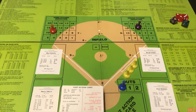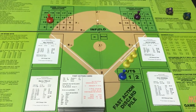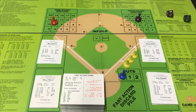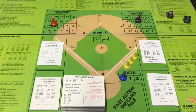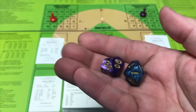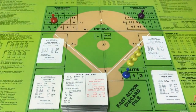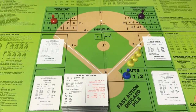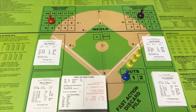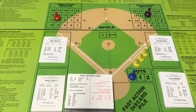Now we all know that you can use 2d6 to determine whether the pitcher is in charge or not — that's something that's been widely accepted in the Statis-Pro baseball world. But I'm going to take it to a different level and also use 2d10s to determine the random action card number instead of using the cards. Now as you know with the cards, we'll look at the banner here.